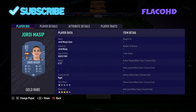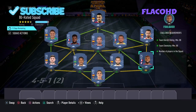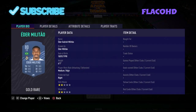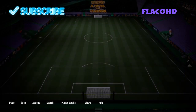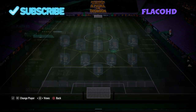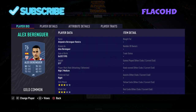In goal we have Jordy Massip. At right back we have Folkier. Right centre back we have Nacho Fernandes. Left centre back we have Eder Militao. At left back we have Unai Nunez. At left mid we have Joaquin. Left centre mid is Lemar. Central mid is Campagna. Right centre mid is Cochilin. Right mid is Suso. And our striker is Alex Berenguer.